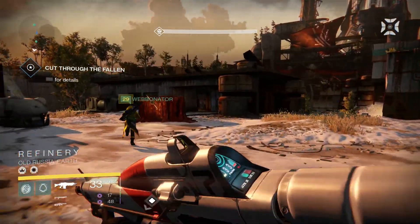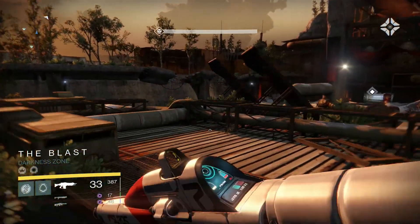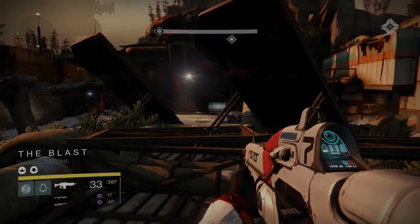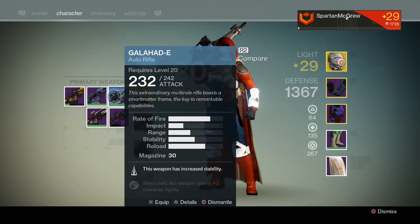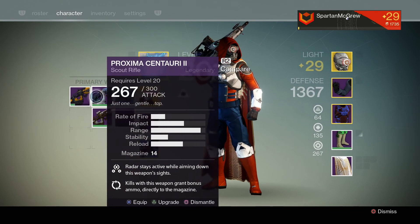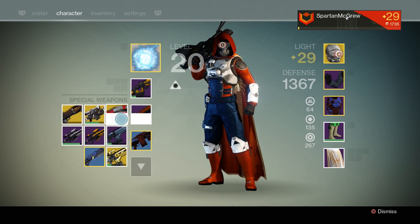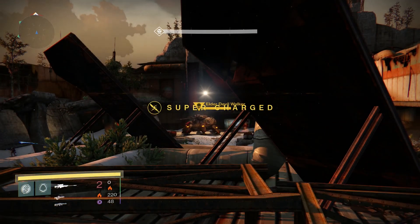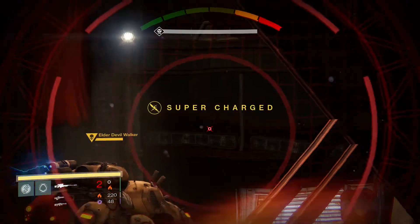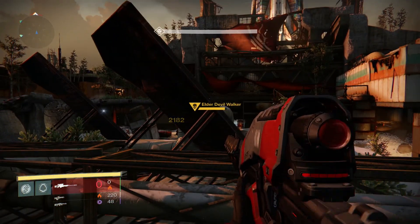So this next part is the Fallen Walker mini boss. A lot of people like to use the building on the far right for cover. I like to use this spot directly right here. I bust out a sniper rifle and a scout rifle — usually the best combination. You just sit there and shoot his legs from here. The advantage of this spot is that as long as you use the cover of these objects in front of me, he really can't hit you with that big rocket shot.